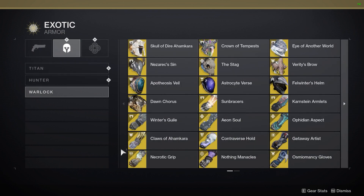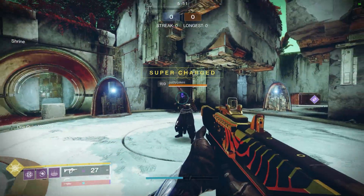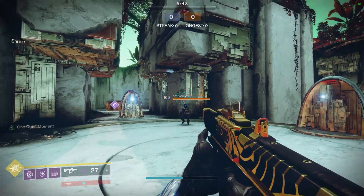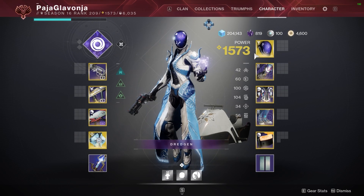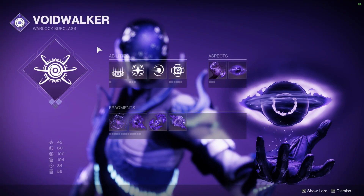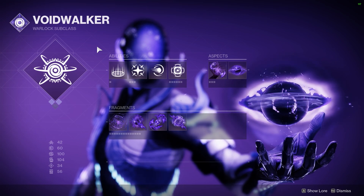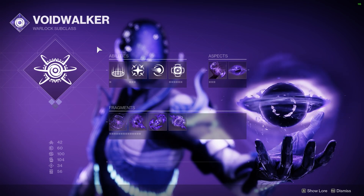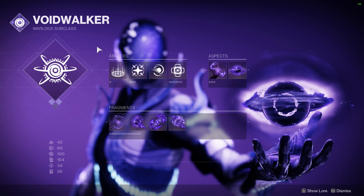Starting point: Blink and Astrocyte Verse. Now how do we build the subclass? There were many ideas. One exotic I forgot to mention: Contraverse Hold is awesome — it gets you more grenades, more overcharged grenades, and also gives you damage resistance for free. But with Astrocyte Verse and Blink confirmed, how do we kit it out? There are three aspect choices and we need to find one we don't want.